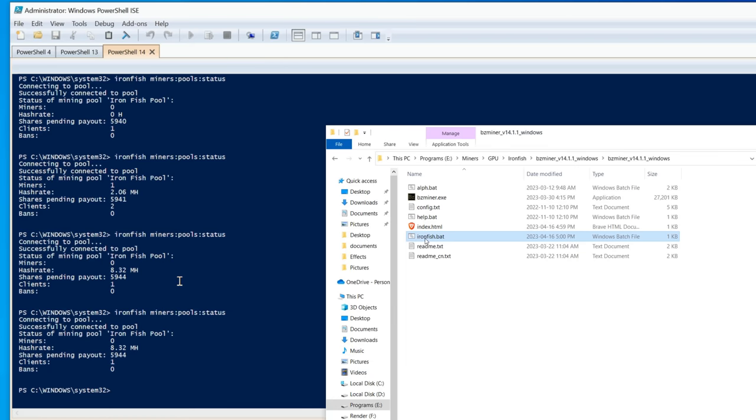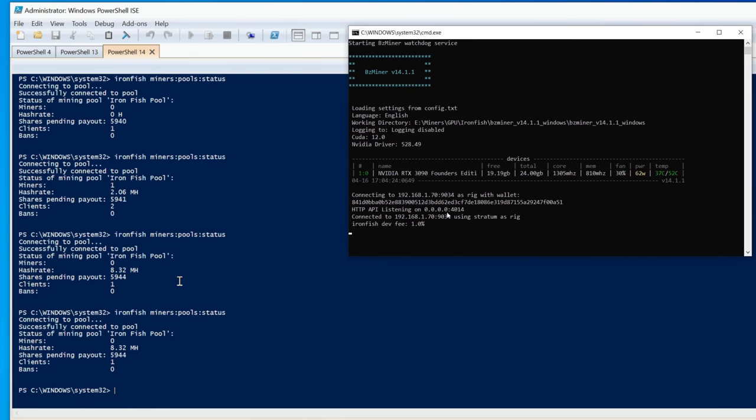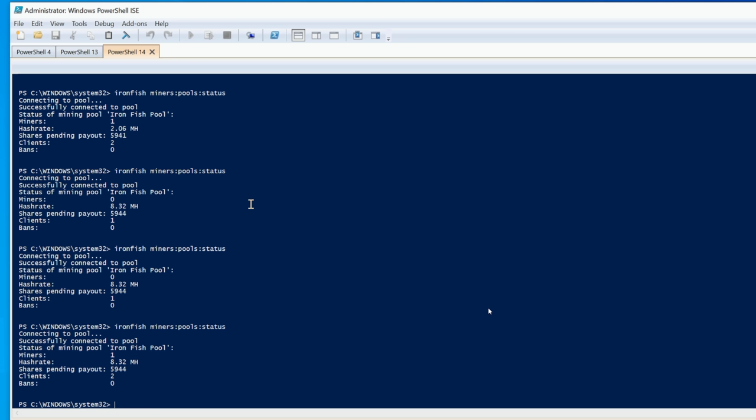I'm going to double-click the bat file to start the miner — you can see it connecting to our node with our wallet address. Minimizing that, I run the pool status command again using the up-arrow, hit enter, and we should see one miner connected. There it is — miners: 1, connected to my node. I am now up and solo mining with my workstation.